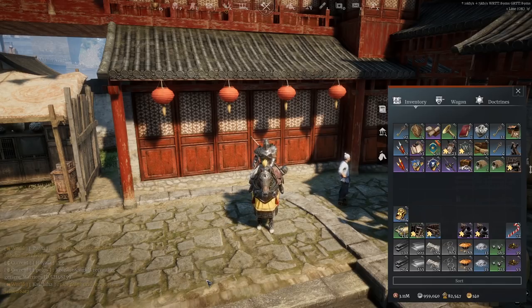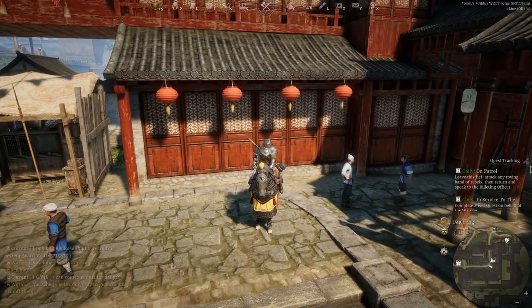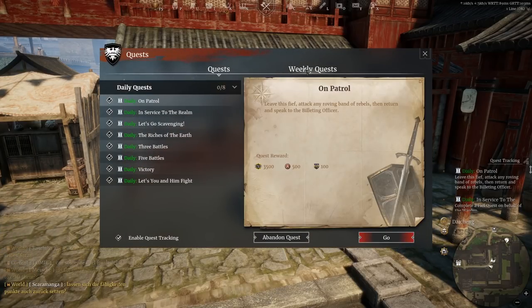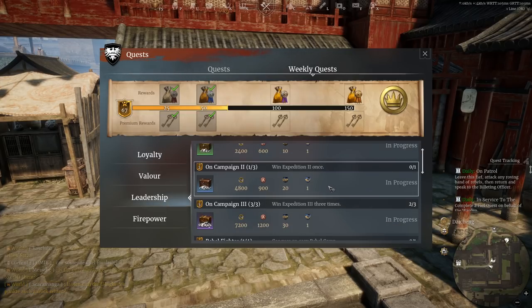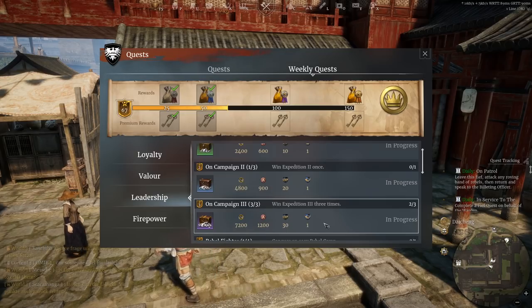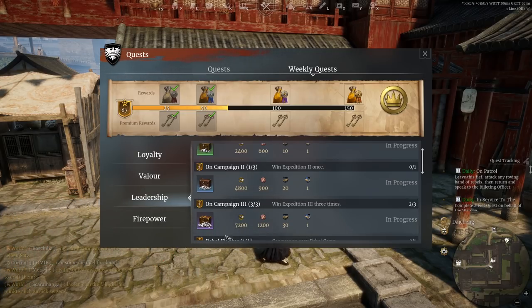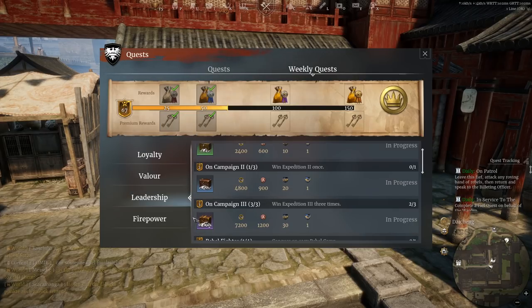So firstly I want to talk about rebel camps, expeditions, weekly quests, and how this ties in with vaults. Weekly quests — completing expeditions and rebel camps — are a great way of getting a little bit of extra silver. If we look at the leadership tab, you'll see that every time you complete an expedition three, not only are you getting a bit of bronze and some unit experience as well as prestige and house experience, but you're also getting a great campaign reward chest — and that's every time you do an expedition three, up to three a week. Plus it's going to give you three war points towards completing your weekly quests, so you can earn up to 150.